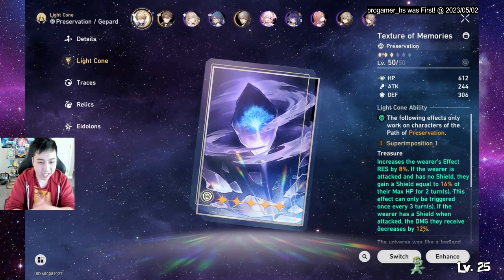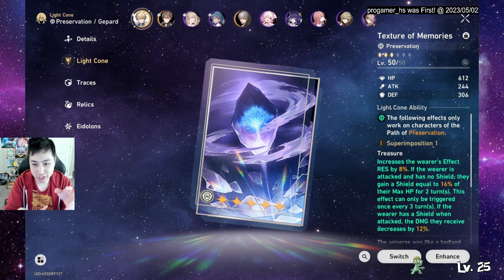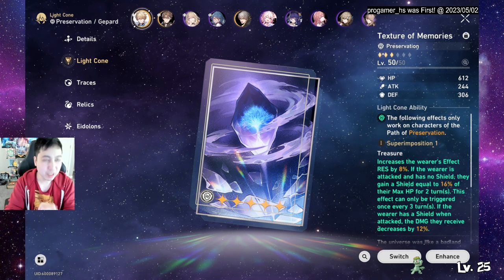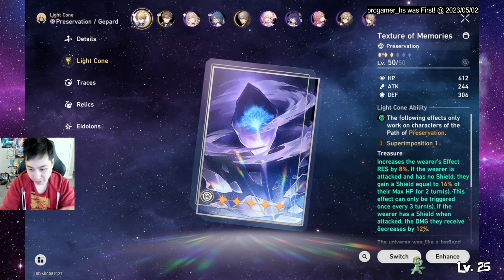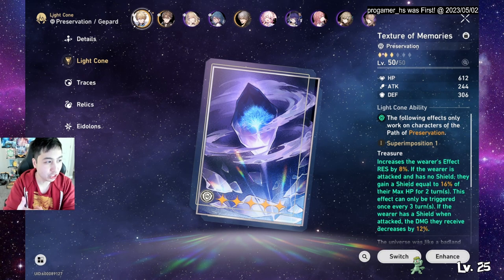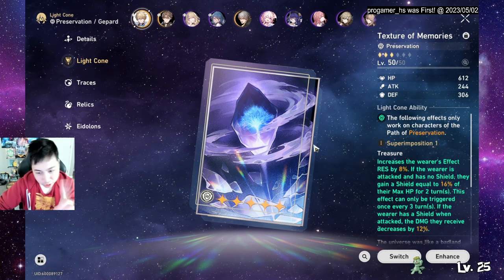For light cones, you want ones that give defense. The free option from Simulated Universe is decent — grind enough currency, buy it, and you can even buy superimposed copies to strengthen it. There are several four-star preservation light cones that boost defense and if you don't have Hunt or Destruction characters to prioritize, you can dump everything into preservation.